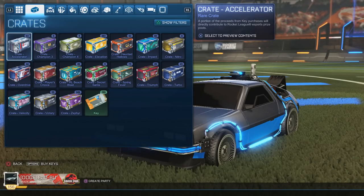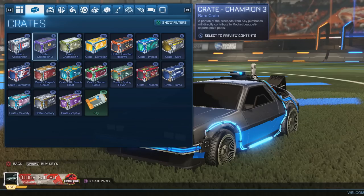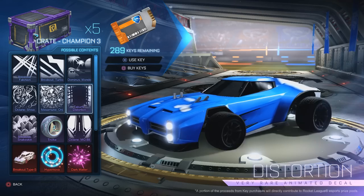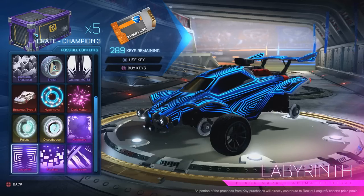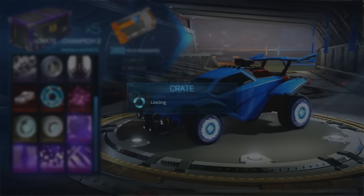The next crate is the CC3, which came out a little bit later on October 4th of 2016. You got a few decals, the boosts — the Pulses and Discotheques — and basically the same black markets. Let's see how we go with the five CC3s.